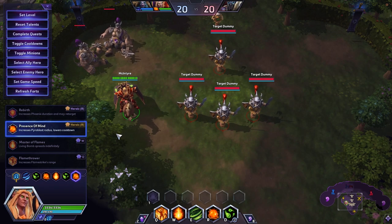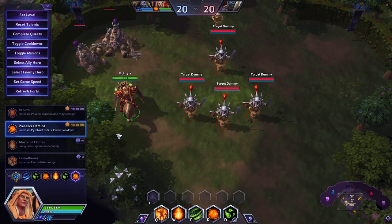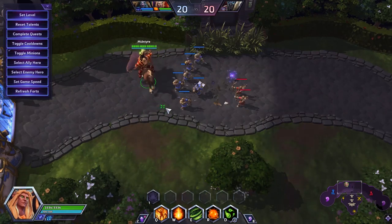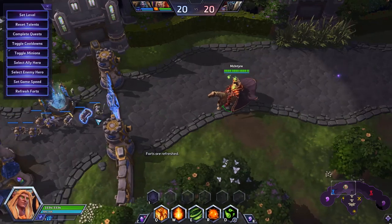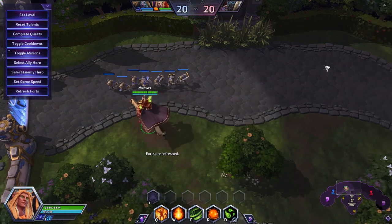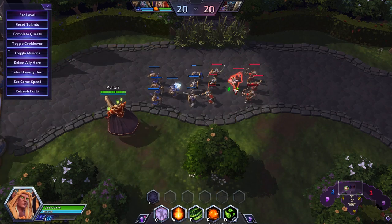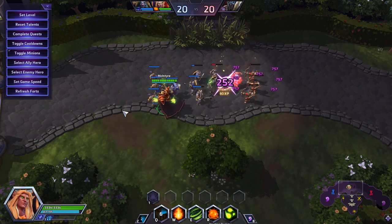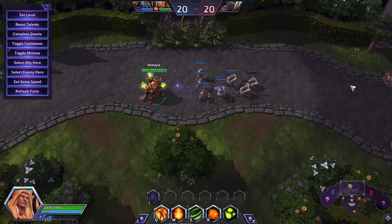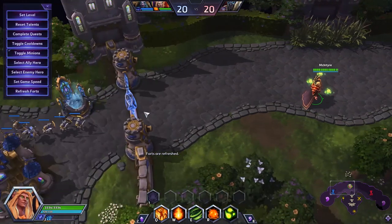If you guys have any questions about this build, let me know in the comment section below. Before I leave, just the basic combo of Kael'thas. Minion waves always meet — there are three archers, three melees, and a mage. The way they meet, they kind of create a circle when they touch each other. I can put my Q here, then W the middle one, and clear the entire wave as Kael'thas. What does this do for me?